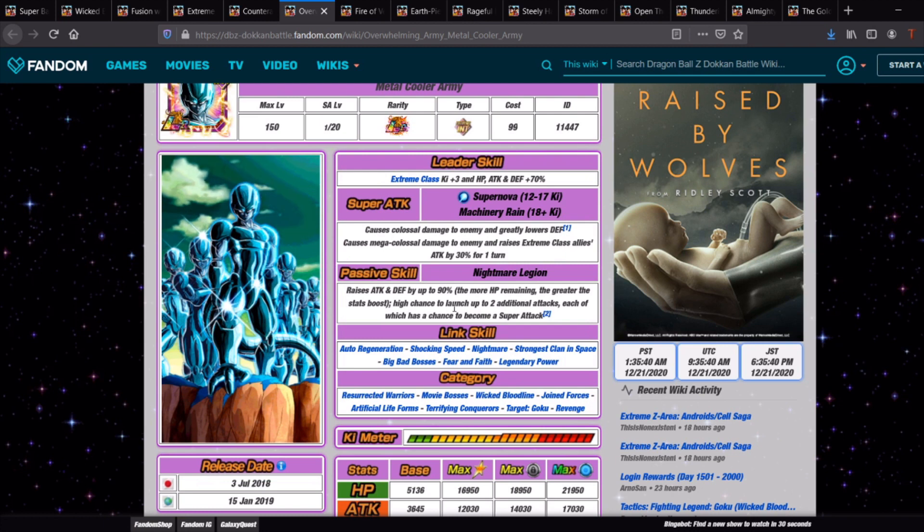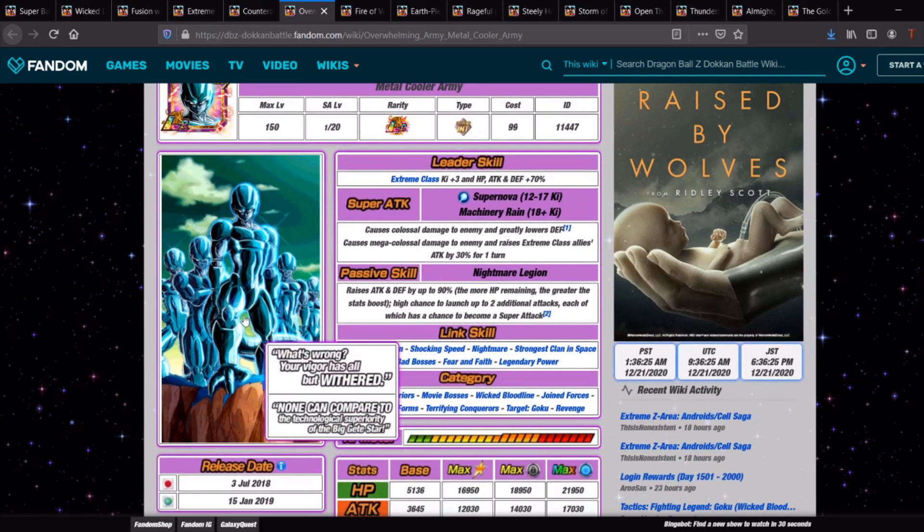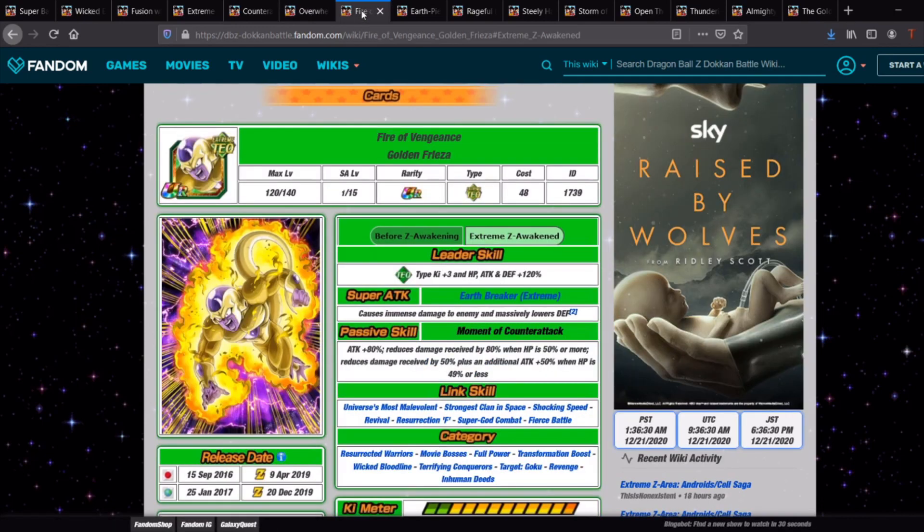The Metal Cooler Army is a pretty solid LR to include on the team. They get a bunch of built-in normal attacks that have a chance to become a super, so if you get lucky with RNG they could super attack four times in one turn. They also raise extreme class allies' attack by 30% for one turn on the 18 Ki super. They get more attack and defense depending on how much HP you have, so they can be a bit risky if you start a turn on very low HP.